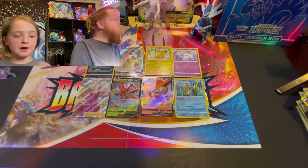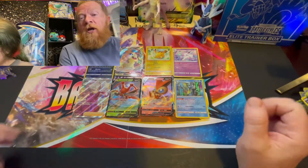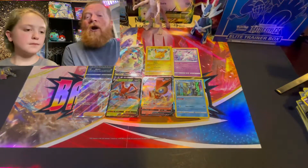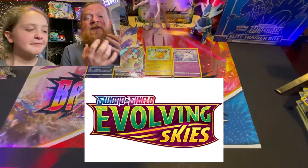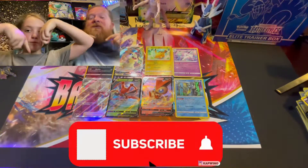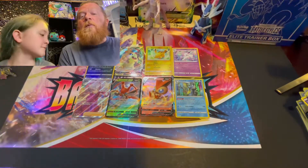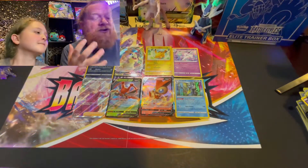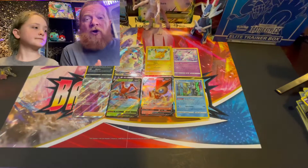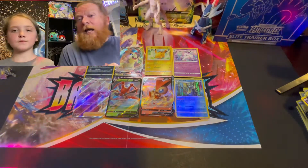All right guys, we appreciate you watching. We'll be sending some of these cards to kids with disabilities — if you want to help, we appreciate it. Hopefully tomorrow we'll get our Evolving Skies in time to do an opening and post it. Please subscribe — we're on the road to 200 subscribers. When we hit 200 we'll do some giveaways, send some promos and V cards to someone that comments, make a thank-you video, and do a drawing for everyone who commented. We're always happy to keep kids and their parents happy — that's the ultimate goal.